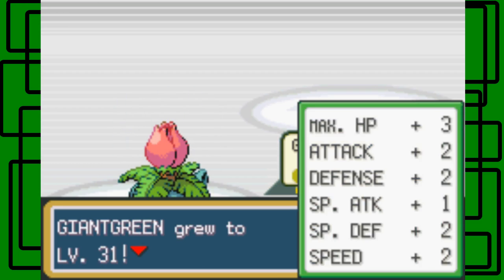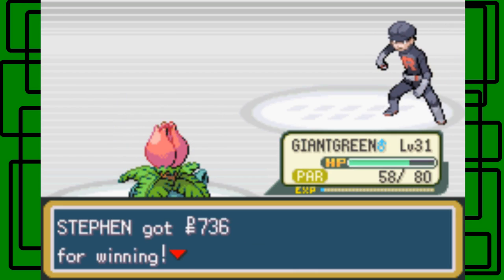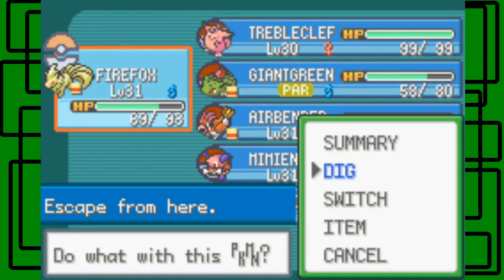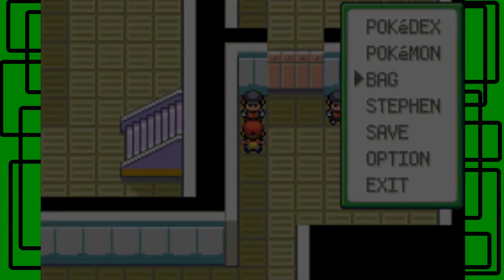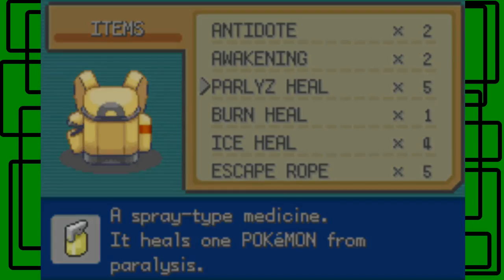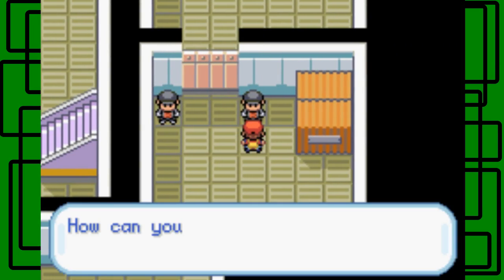Giant Green is level 21. Spoiled Ligon or something like that - I can't even read the first word. Thanks for $7.36 though. Let's go to Trouble Clef and use the Parlyz Heal on Giant Green real quick. Parlyz Heal - there we go. Now we have Trouble Clef up front.